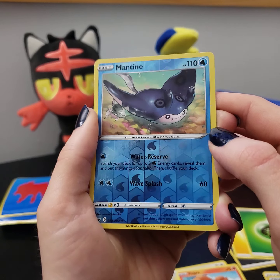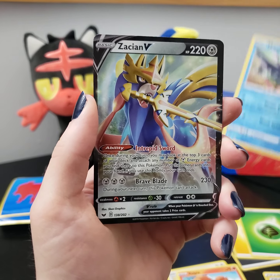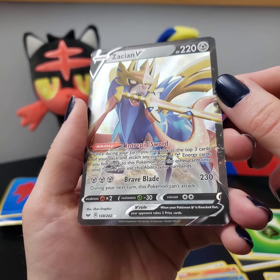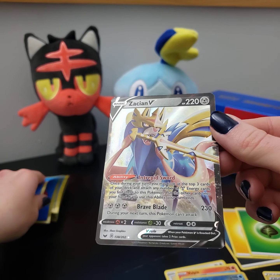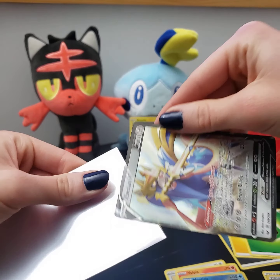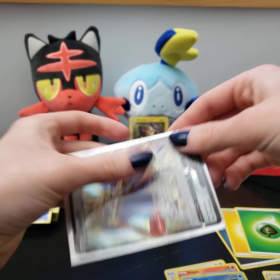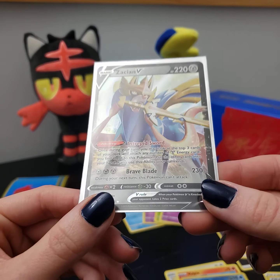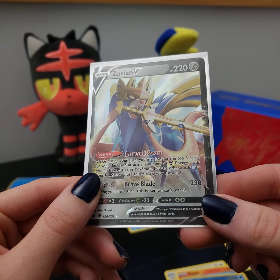We got another one of these super cute crocheted Munna cards — just gonna go back in the place of honor up here. Roselia — looks like they're manning a flower shop. Oh, this is super cool — reverse holo Mantine, with a little buddy Remoraid underneath it. Water Reserve and Wave Splash — it's a super nice card.